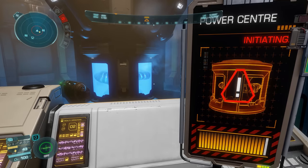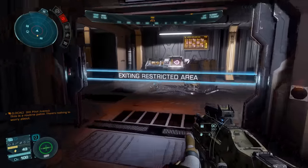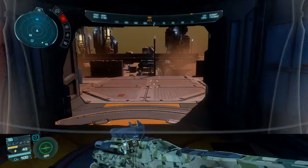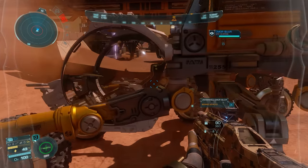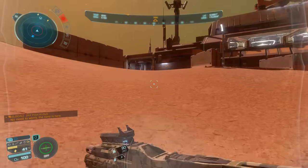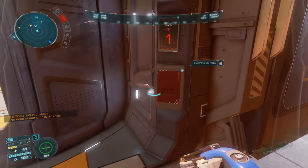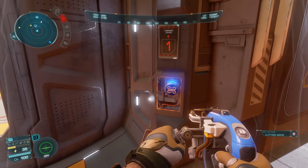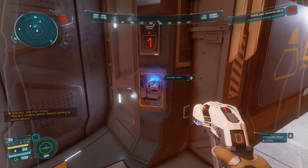There we go - lights are on, so all the doors and everything across the settlement will now be powered, but we don't yet have access to it. The next place we're heading to is the command centre - it depends what sort of settlement you're at as to where you'll find the authorization scans and the alarms, but that's what we're heading for. Back to the SRV, we're going to need another e-breach. And here we are at the command centre - use my all-access pass.